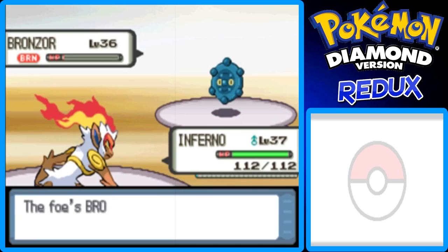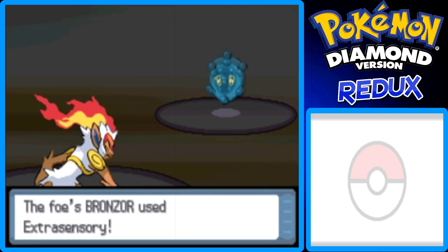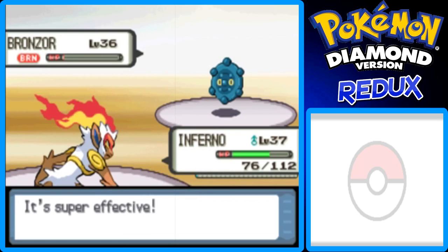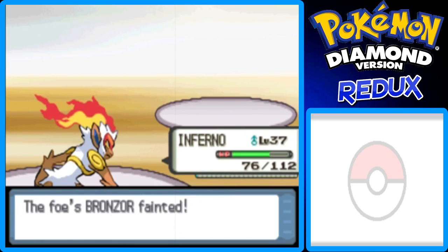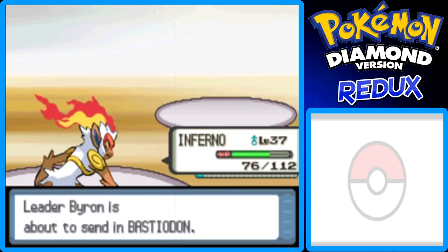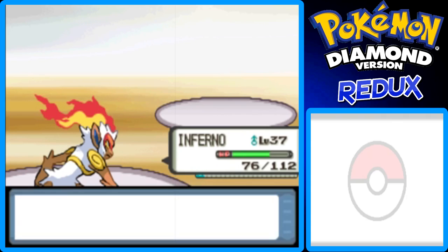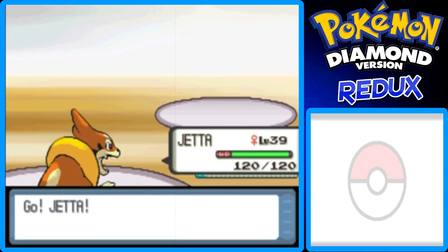This Bronzor has the ability Levitate because it was hit by a Fire-type move. Burn — nice! I always have to test it to see which type is super effective. With that burn, the Bronzor goes down — that's awesome. Inferno did get hit by Gyro Ball, but that's okay. He's going to send out his big gun, so I'm going to send out my big gun. Floatzel, the girl, is going to kick this Bastiodon's butt.